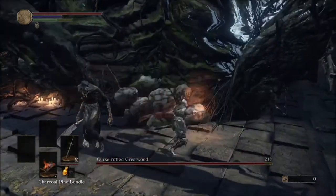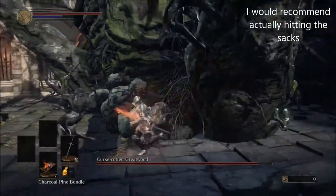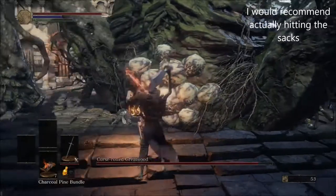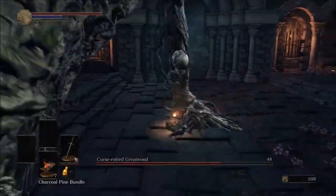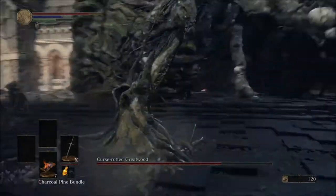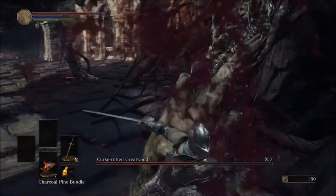Activate a charcoal pine bundle and take about five hits into the main middle sacks. Then you're just gonna go and take one or two hits into the sack on his leg, and then he will slam himself on the ground and begin his second phase.